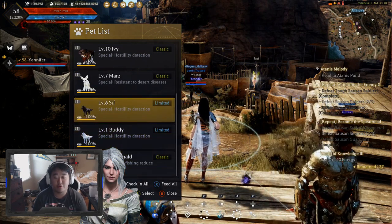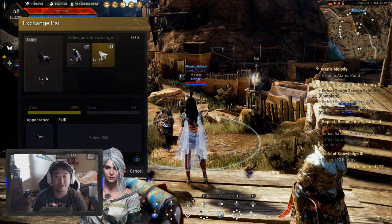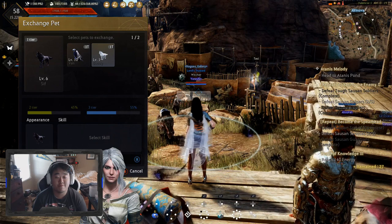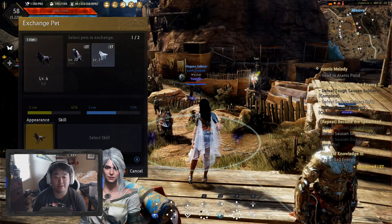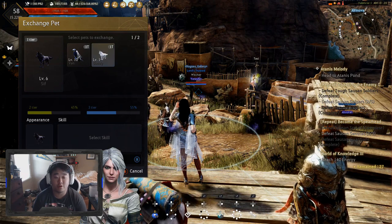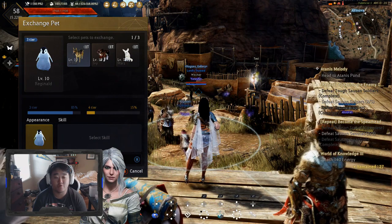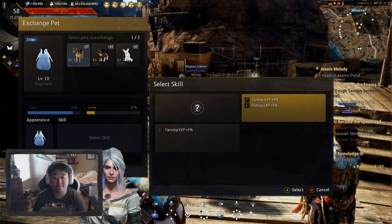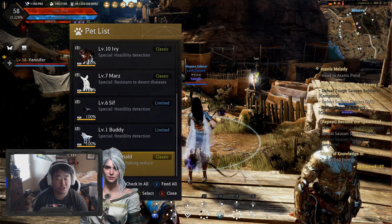Like I said, we got Reginald to tier 3, and that's where I'm hoping to get Sif. When you go to exchange it shows all the different options you have. So buddy here is my fodder that I'm going to use to tier up Sif. You can come down and change the appearance, select which one, or do it at random — I want it to stay the black one. You can also select a skill if there's an option. For example, with Reginald I could select Combat XP, Fishing XP, or Farming XP — I personally always want Combat XP.